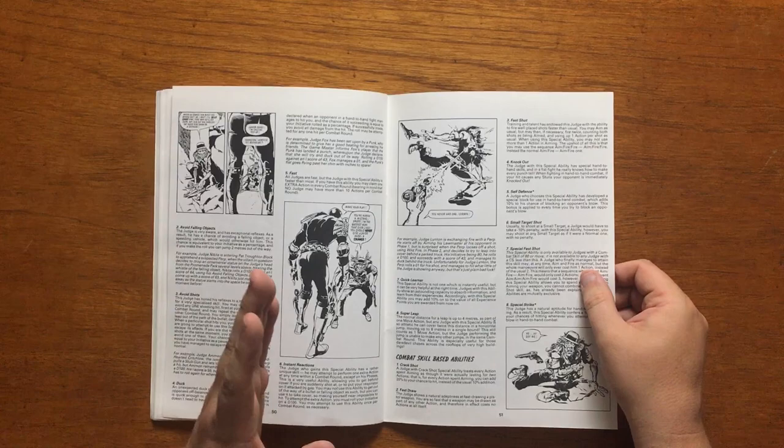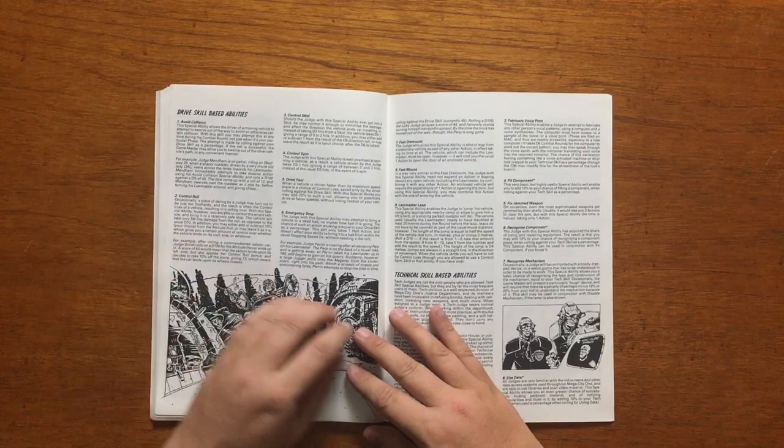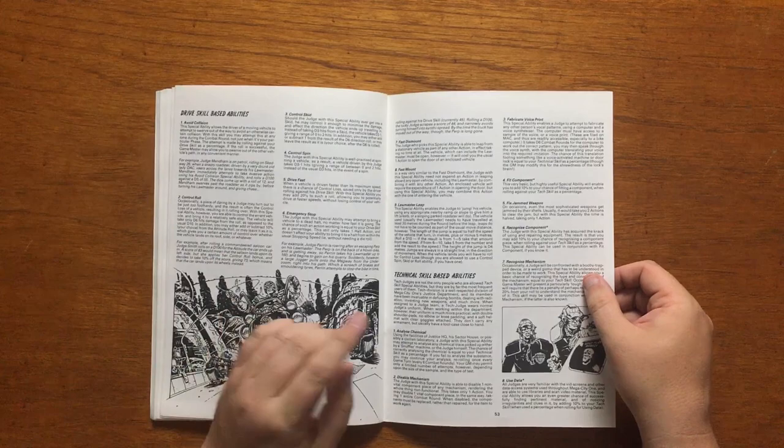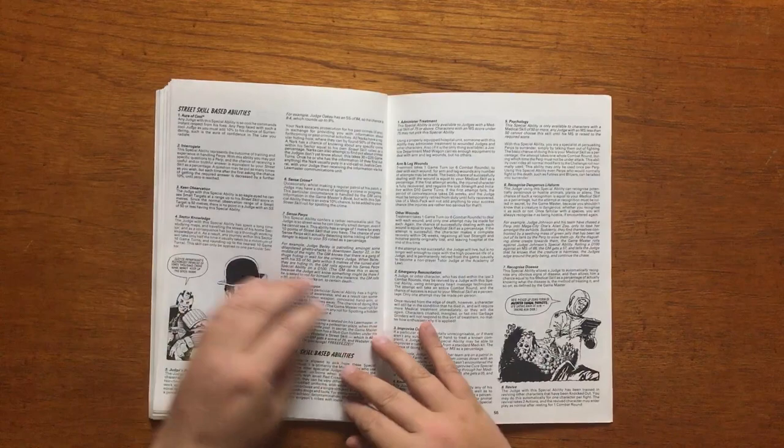You can advance up to a maximum of 7 abilities when your stat reaches 100 percent. These abilities are feats that allow your judge to perform interesting in-game stunts. For example, Initiative has a skill called Instant Reactions, which allows you to perform an extra action in a round. Combat Skill has a skill called Fast Draw, which allows you to draw your weapon without having to spend an action on it.